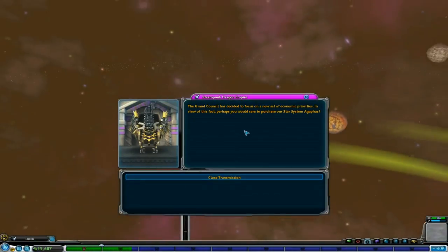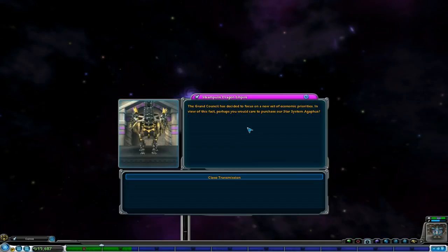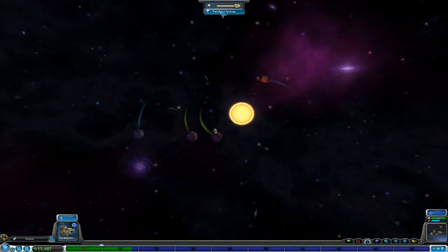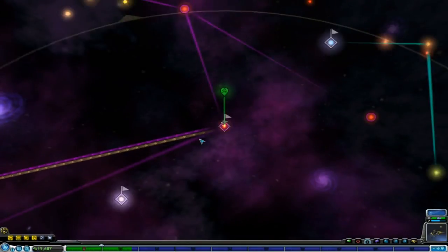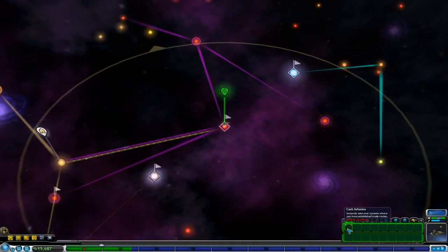The Steampunk Empire: the Grand Council has decided to focus on a new set of economic priorities. Perhaps you would care to purchase our star system, a Vegas? Well, I reviewed it and I'm beginning to feel a little dubious, and I literally don't even have the smallest bit of money to offer them. But we do have a special ability I was thinking about using where you instantly take over systems where we have established trade routes.